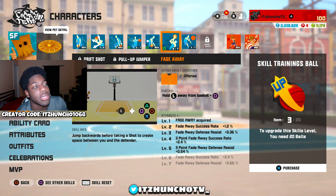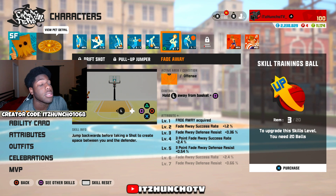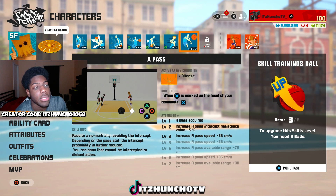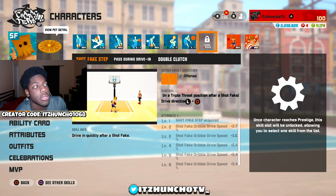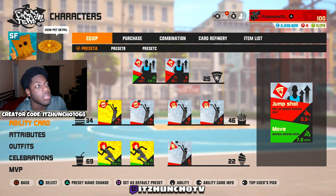Pull up jumper is not a bad option here, but I like fadeaway and once I max it out it'll definitely be better. We also got a pass which is three out of seven, and once I do get to P6, shot fake step is definitely the next one I'm going with.